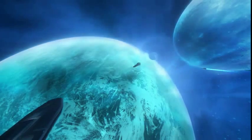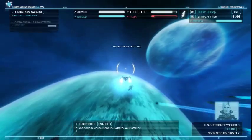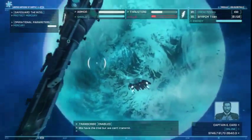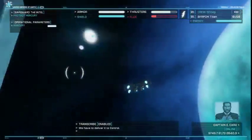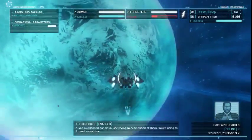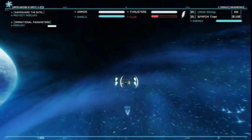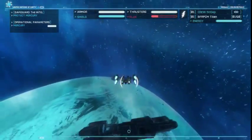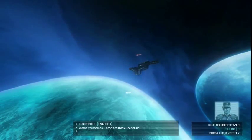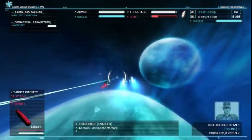Is it the Mercury? We have a visual. Mercury, what's your status? It's the Mercury! We have the intel, but we can't transmit — we have to take it to Control. Mercury, this is UNE Cruiser Titan. How long until you can fold out? We overloaded our drive just trying to stay ahead of them — we're going to need some time. Copy that Mercury, moving to cover your location. Then — Colonials! Watch yourselves, those are Black Fleet ships. Mercury, if you can do anything to speed up your drive recharge, do it. Well, I'm sure we'll be fine. They're only Black Fleet ships.